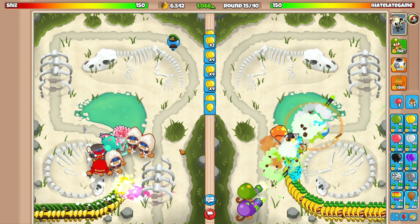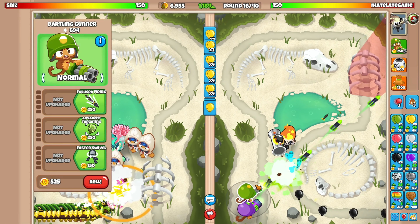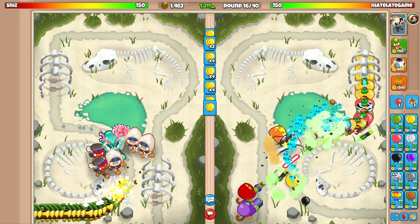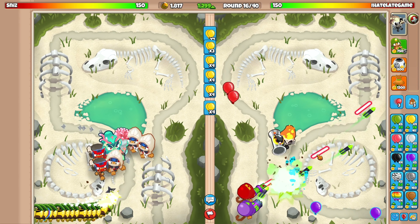We don't necessarily need the village yet because our dartlings have camo detection without it, which is super nice. It's round 16 and I have more than enough. I'm just gonna go for the spike balls. I decided to upgrade the top path — why not. We're absolutely chilling.